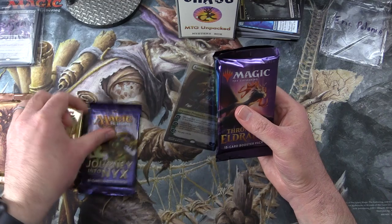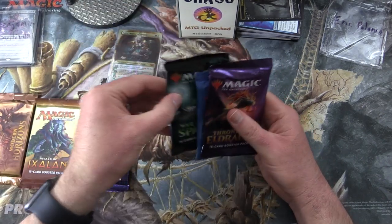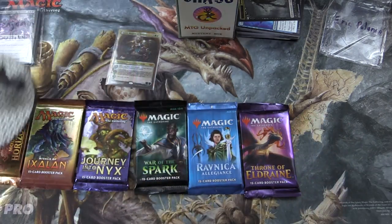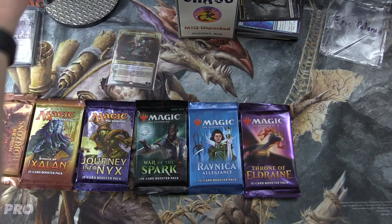Eric's box contains Modern Horizons, Rivals of Ixalan, Journey into Nyx, War of the Spark, Ravnica Allegiance, and Throne of Eldraine. Bob, do your thing — shuffling across the packs.